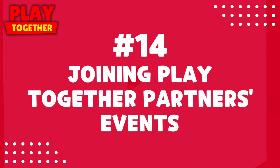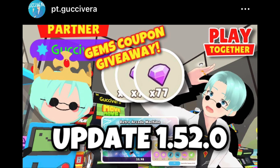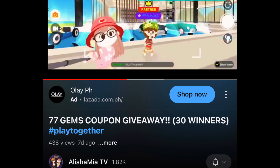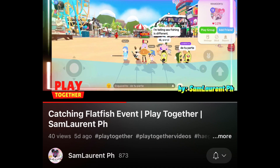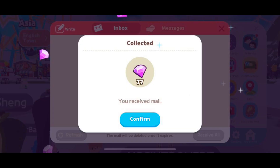Joining partners events — winning partners events will give you a coupon code with 77 gems each. And the best thing about this is you can join all partners events and win. There is no limit at all. Imagine winning 10 times — that's an easy 770 gems. And the events will be held regularly.